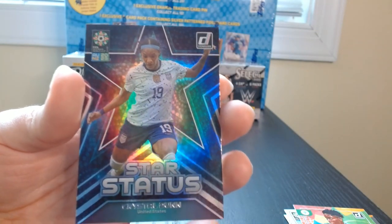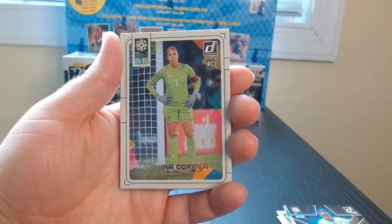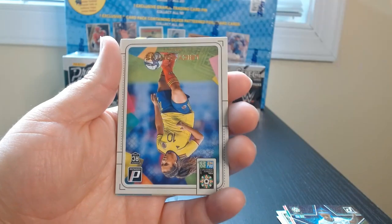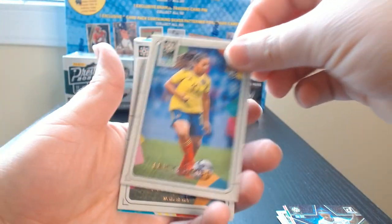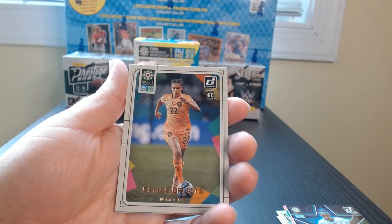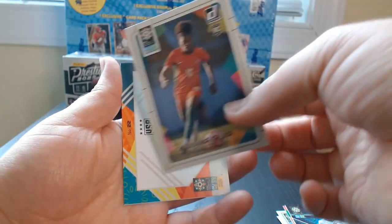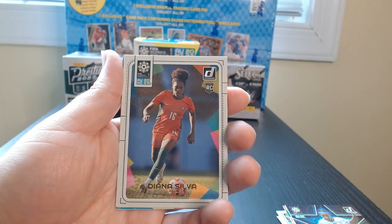And a Star Status of Crystal Dunn from the U.S. Who is this? Vanina Correa of Argentina. A Colombian — Lacy Santos. Ismael Brut of Netherlands, Diana Silva — she plays for Portugal.